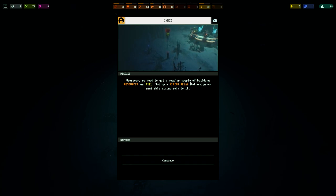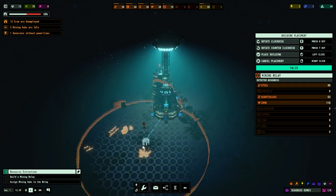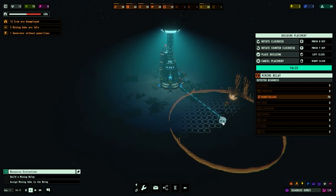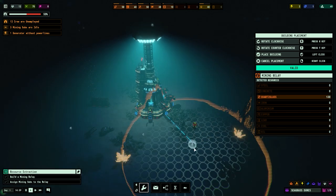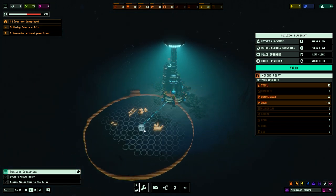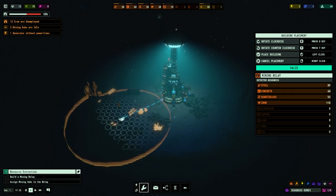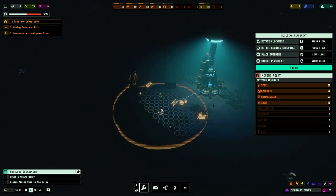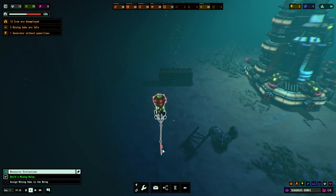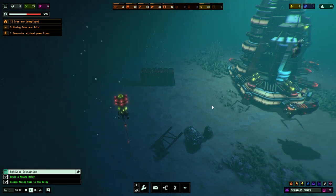We can move the mining relay around and on the top right it will show you where we can place it. Most buildings have to be placed in the light, denoted by these octagons. Looking at the relay readout on the right - that would give us the most resources. You can also place these a bit further out. We're going to place that in there. They're basically this buoy attached to the bottom - a mining relay. We're going to set all that to basically all of the subs.